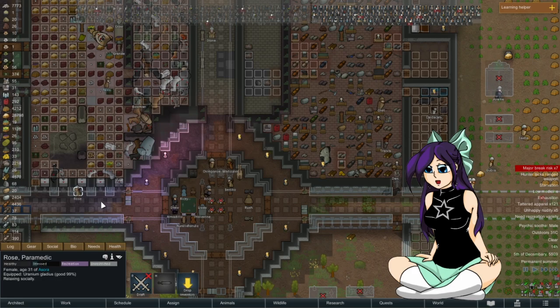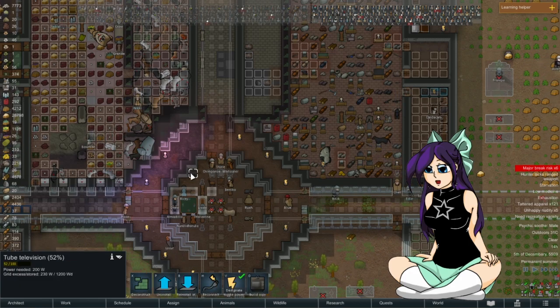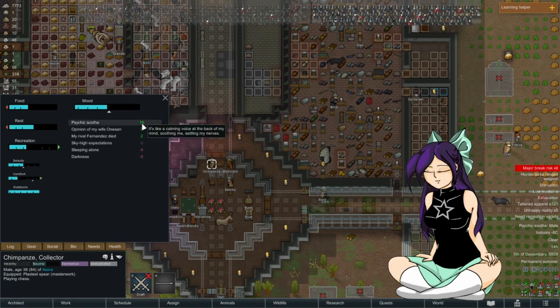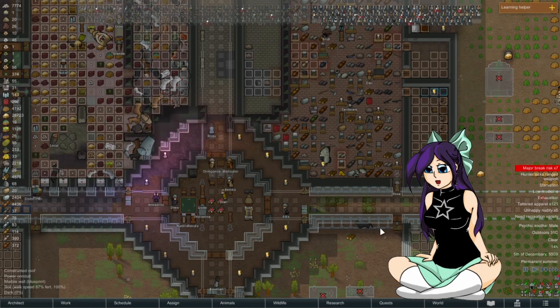You're going off to rest? Relaxing socially. If I can get you to make a lamp eventually — there is a little bit of electricity here, they're watching TV, unfortunately it's like basically half destroyed. If I can get a light this area won't be dark and the social needs will be met. They're enjoying stuff. I also think that chimpanzee must have come from the other base because he's got psychic soothe — I know that's psychic soothe for here, I just forgot.